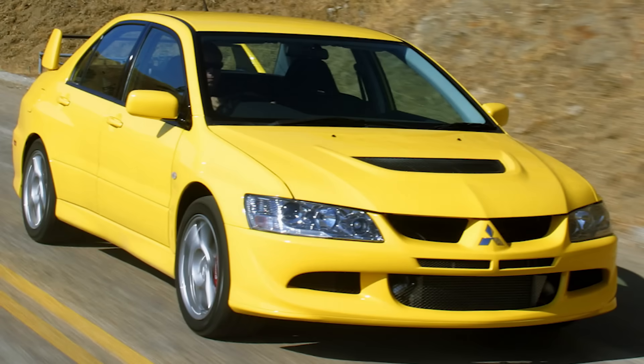We already got the Evo 9 in a previous update, so that one cannot show up, and the other one on the list was the Evo 8. Now, it could possibly be the Evo 7, but the biggest giveaway for me is actually the bonnet or hood of the car. If you look at the Evo 7, it usually has this double section on the hood, whereas the Evo 8 has a sort of one-piece section. Looking at the silhouette, it does seem to be that one-piece bonnet, so for me this is a dead giveaway that it is more than likely the Evo 8 from the datamined car list.